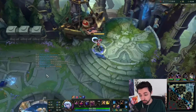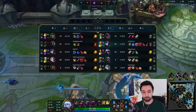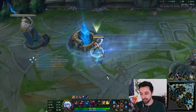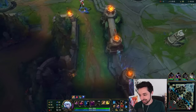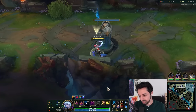Can I sell this? Sells for zero — you cannot sell that. If we do W, Q, you get movement speed. Any questions, class? We got this, dude. This is not a hard champion — it's only 20 abilities. It's fine, we can handle it.